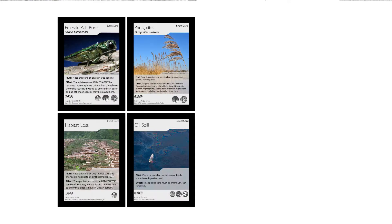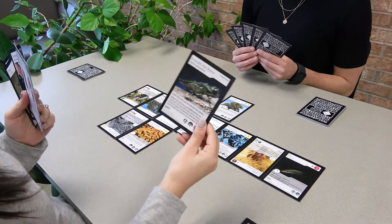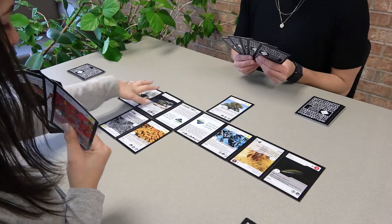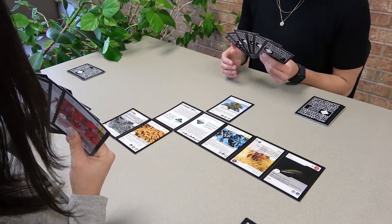Now for the most important feature of the game: how to defeat your opponent. The deck contains a series of event cards that you can use to destroy your opponent's ecosystem. Check your event card for information on which species it can destroy. Play your event card on your opponent's species card and they'll have one turn to save it, either by playing a species protection card or replacing the species card altogether. If your opponent cannot save that species, then that species card and all the other cards that come after it are discarded.